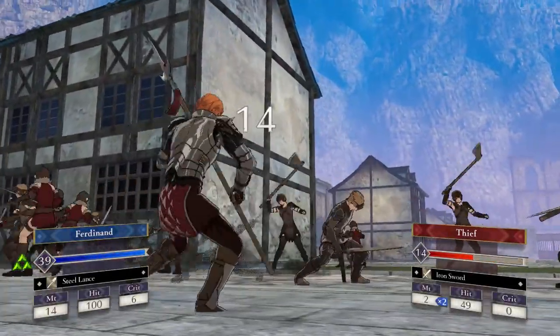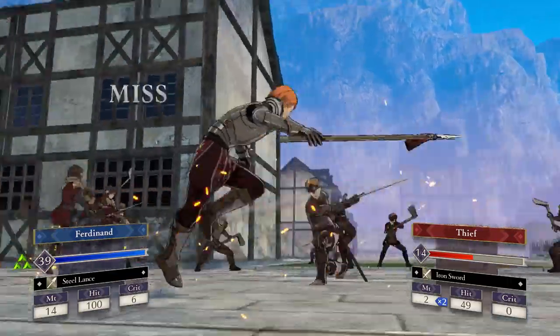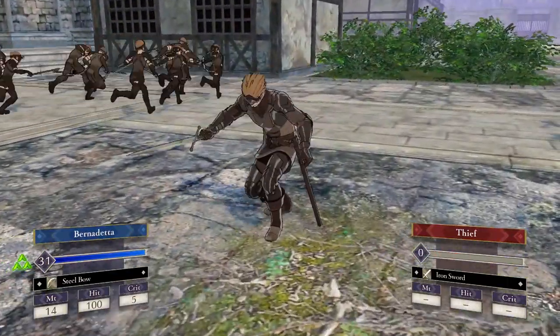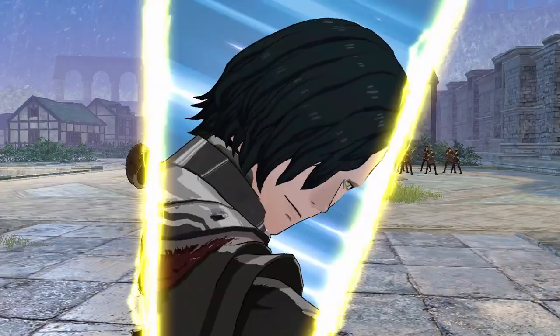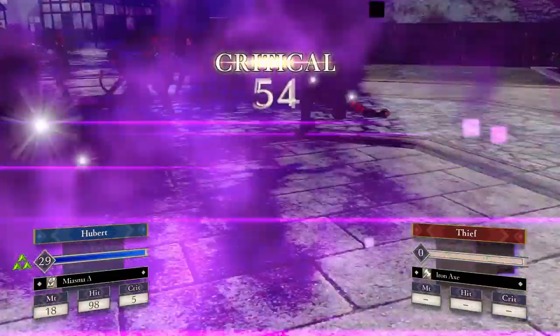After you beat Fire Emblem Three Houses, if you like the game and want more, you simply start a new game file and choose a different house. While you get to experience a new class of students and another take on the story, it also comes with the baggage of doing all the busywork you just did — getting more professor levels and showering your students with flowers and meals to gain more support.